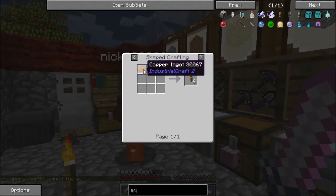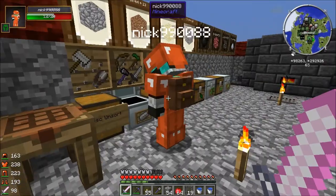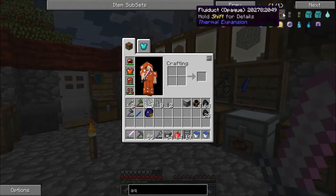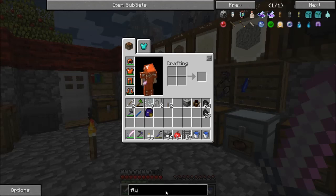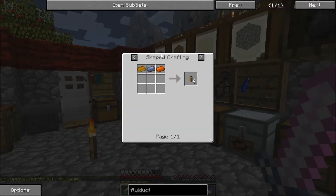Two copper fluiducts — you should just need one set of them. Two copper and one lead. For those of you who remember Thermal Expansion from previous versions of Minecraft but may not have fluiducts, you remember that fluiducts and itemducts required hardened glass. Well now we have a version that's opaque that only requires ingots.